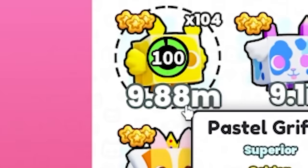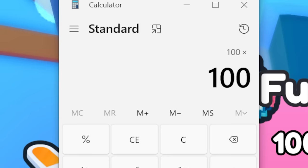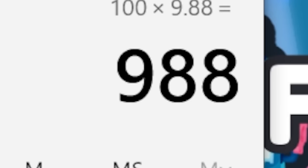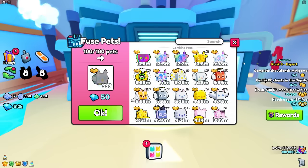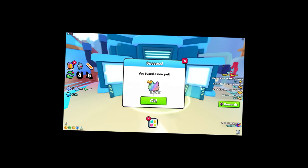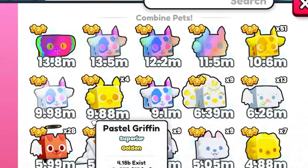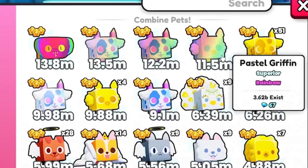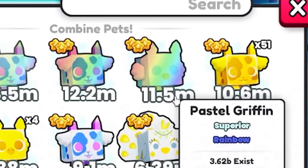That doesn't make any sense. I'm just gonna do a hundred of these golden pastel griffins — a hundred 9.8 million pets. Let me pull out my calculator: a hundred times 9.8 million means I should be looking at somewhere around 988 million power. If I get anything less than a billion power pet, I'm gonna say it's rigged. It's rigged. Wait — I got 11.5 million! That was actually better than the ones I just used, because I put in the 9.8 million ones and got 11.5 million.